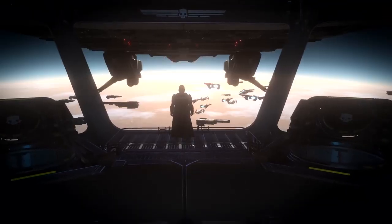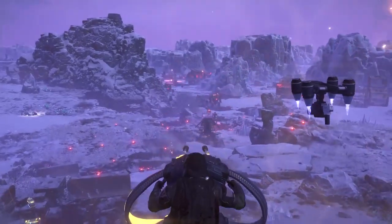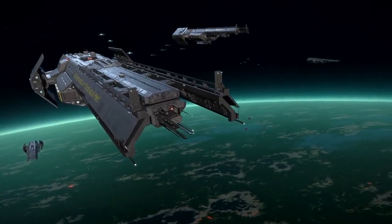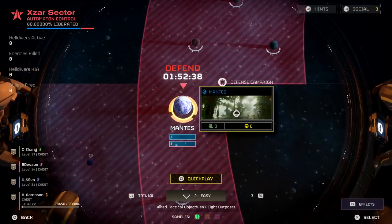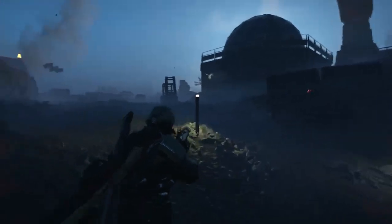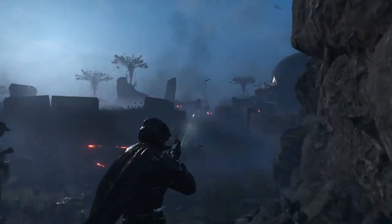In Helldivers 2, you're going to spend most of your time in combat fighting enemies. Everything that's happening outside of the mission, when you're on your ship, is about strategy. The galactic map shows you the current situation of the war — what planets are Super Earth planets, what planets are covered by enemy scum, and where the battlefront is. As a Helldiver, you get to decide exactly what planet you're going to fight on and what enemies you're going to go against.